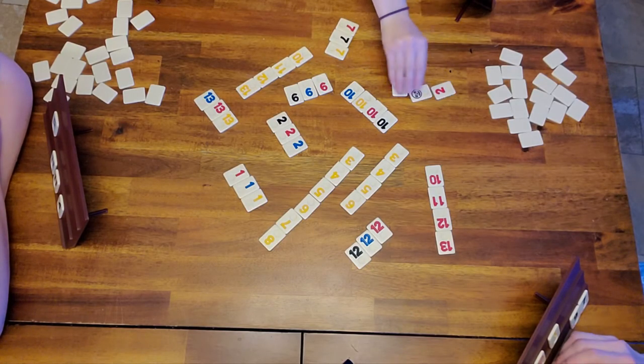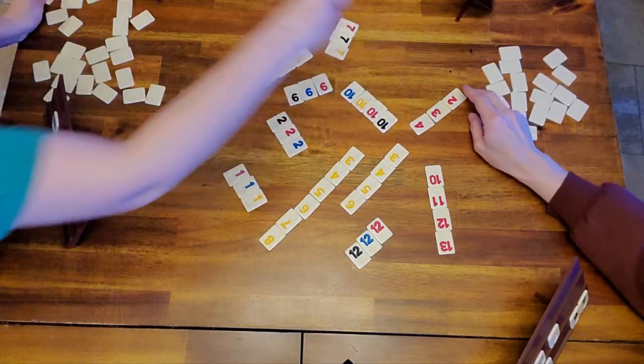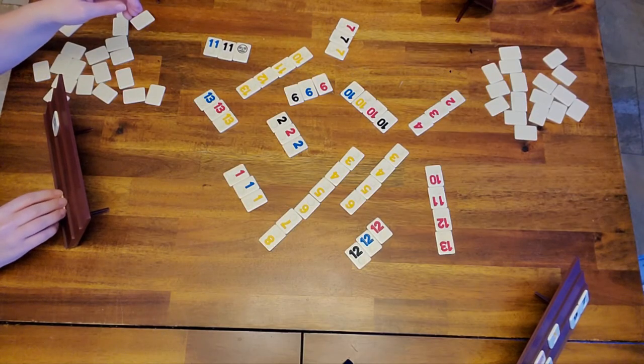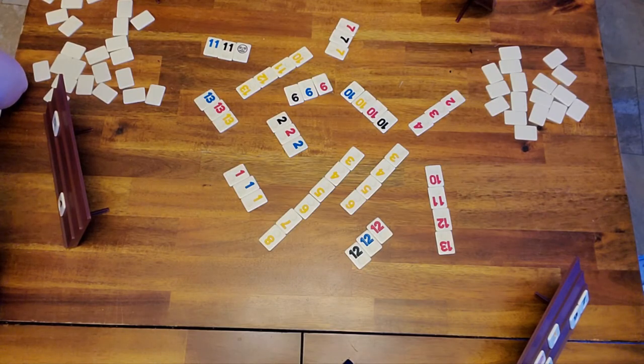Mom does the same — replaces a joker and places it. I can't do anything else, so go ahead Ryder. I have two tiles left, everybody, so we're almost done. As long as I can get rid of these last two tiles, the game's almost over.